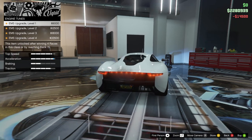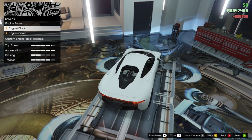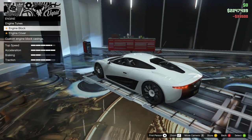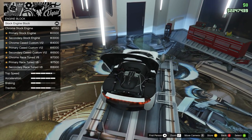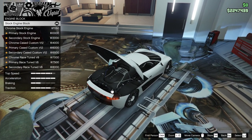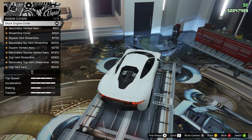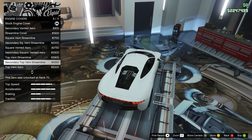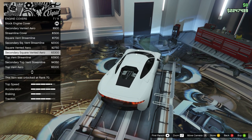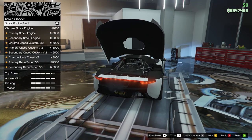Engine — nice and easy, level 4 for $33,500. Engine block options: lots of choices. If you guys notice, they go through V12 and V8 options — race-tuned V8, V6. These don't affect your performance at all; they're just visual. Secondary race tuned — let's have a look at which one looks best in my opinion. I think they all look good actually, they really look nice. I wish they gave you more choices like this on all the cars — it's very Benny's-like actually.